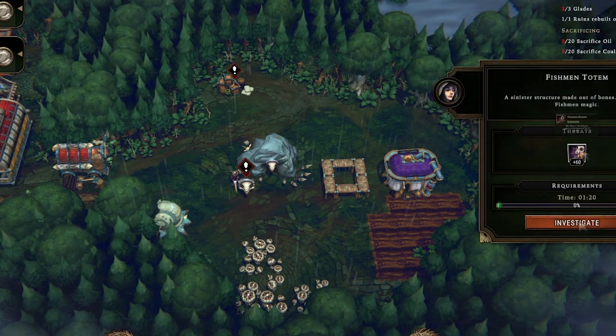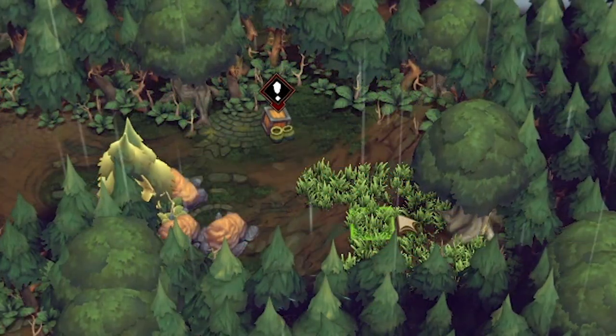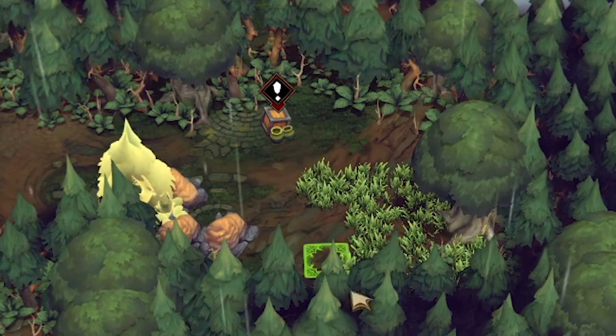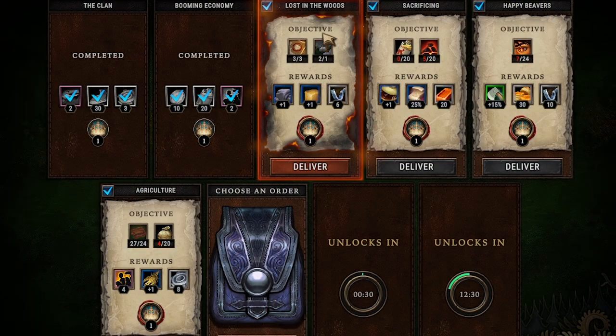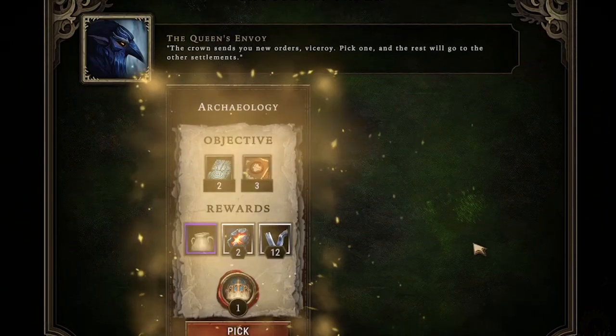We send someone to investigate the fishman totem to lower forest hostility by 60. Meanwhile, beavers opened up a small glade with more farmable soil. More importantly, that was the third glade we needed to open for the quest — we now get plus one to stone and clay production. A new quest unlocks.